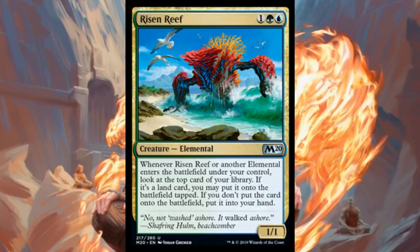First of all, here's Risen Reef. It's three mana — one, a green, and a blue — for a 1/1 elemental. Whenever Risen Reef or another elemental enters the battlefield under your control, look at the top card of your library. If it's a land card, you may put it onto the battlefield tapped; otherwise, put it into your hand. Cool alliterative name, love the art.